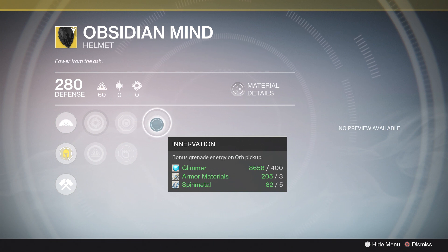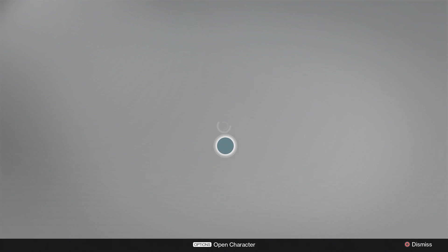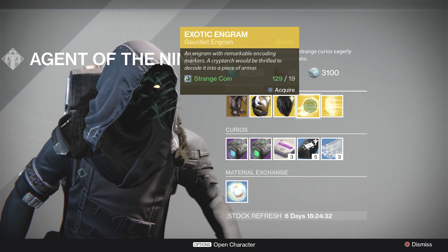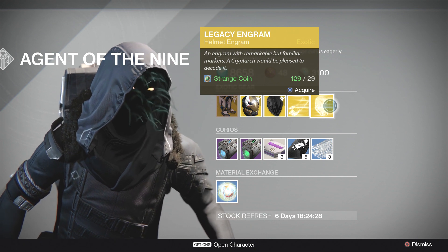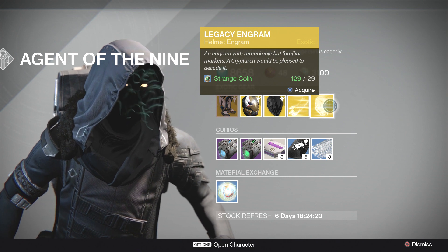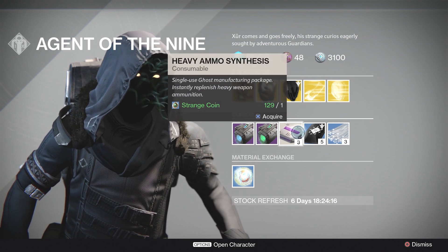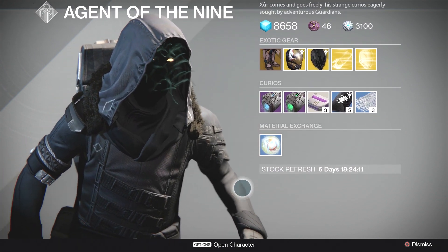Support perks include increased Strength, increased Intellect, Hands-On, Second Thoughts, and Innervation. A reroll would probably be recommended but it's not absolutely necessary. There's also a Gauntlet Engram this week — spend 19 Strange Coins for a chance at exotic gauntlets you don't have yet. The Year One Legacy Engram is a helmet this week at 29 Strange Coins. For Curios we've got Plasma Drive, Emerald Coil, Heavy Ammo Synthesis, Three of Coins, Glass Needles, and Motes of Light.